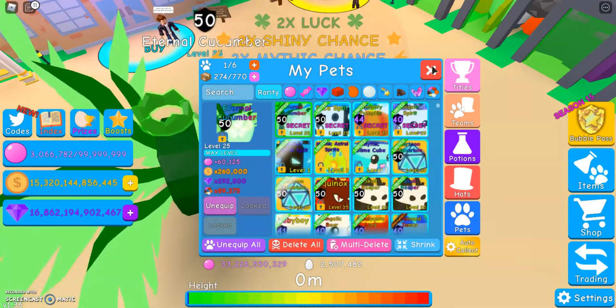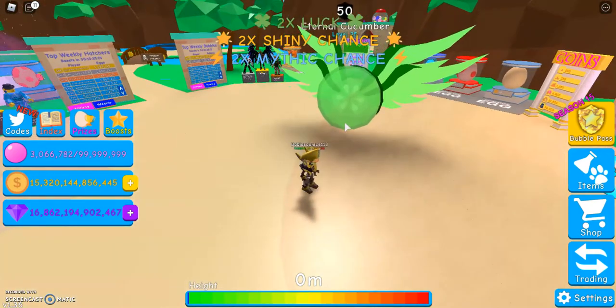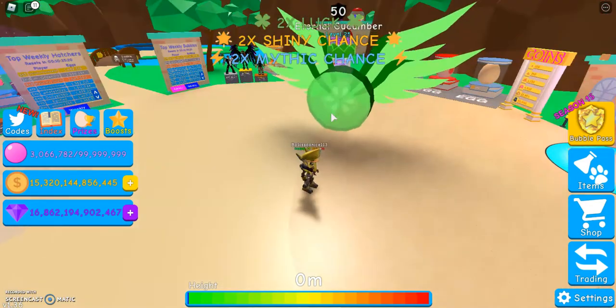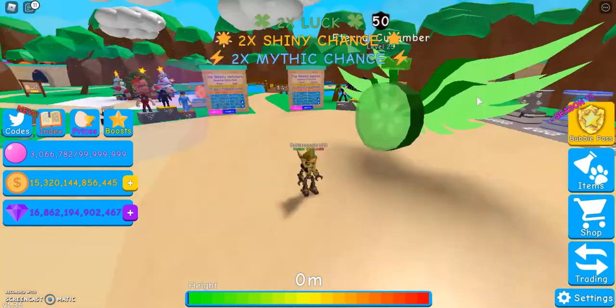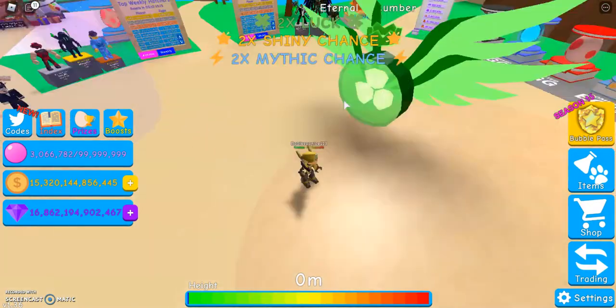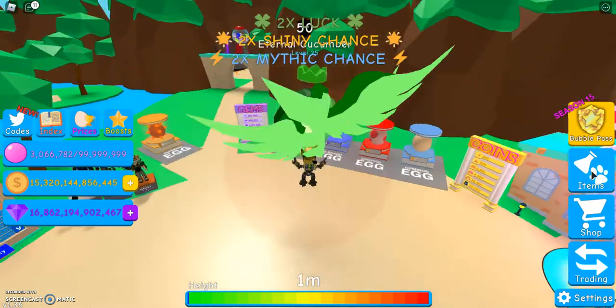First I'll show Eternal Cucumber. I've had this pet before and it's pretty cool — also pretty funny. It's just a cucumber and it's got a crown and wings. It looks pretty cool. I like how you can kind of see inside of it. The crown looks good. Everything about it looks good — I really like it.